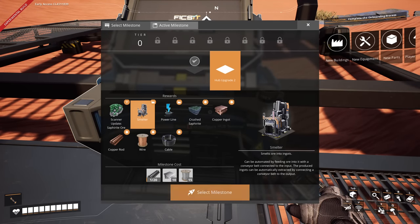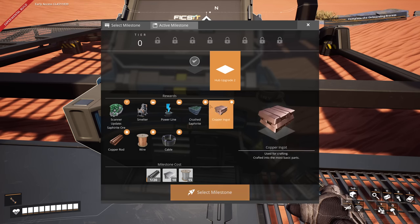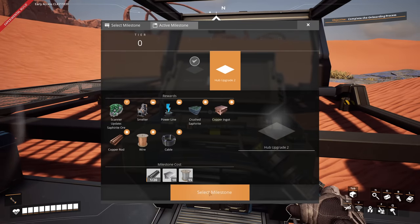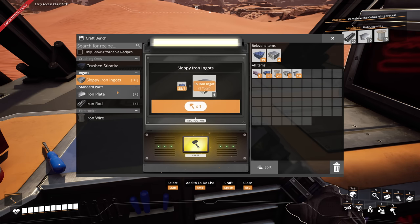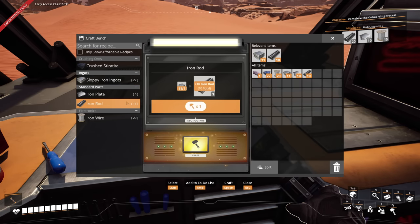Upgrade 2 — we're gonna get a smelter. Saffirite? We're gonna probably butcher these names. Probably like sapphire. Copper. I don't think I selected it. Iron wire? What is this? So I should turn iron rods into iron wire — that's kinda cool. Now I need 20 of these themselves. I am already sick of handcrafting, but look how fast this goes. It's kinda nice.